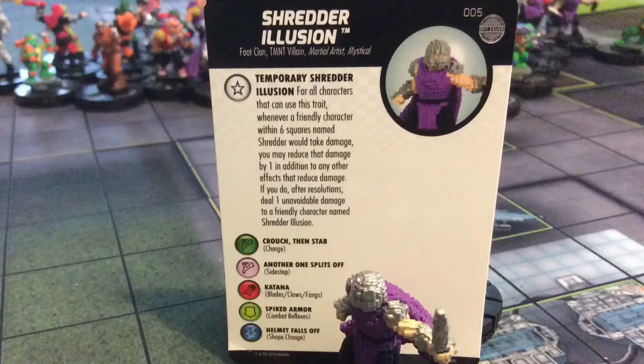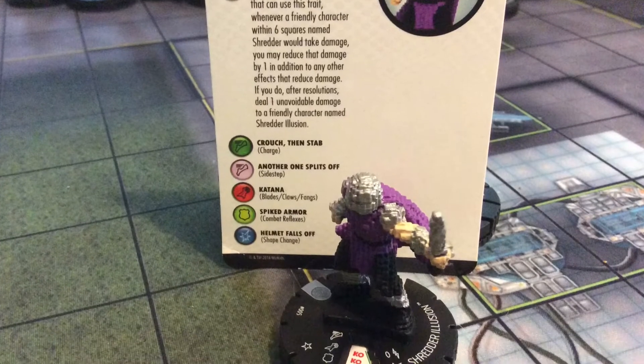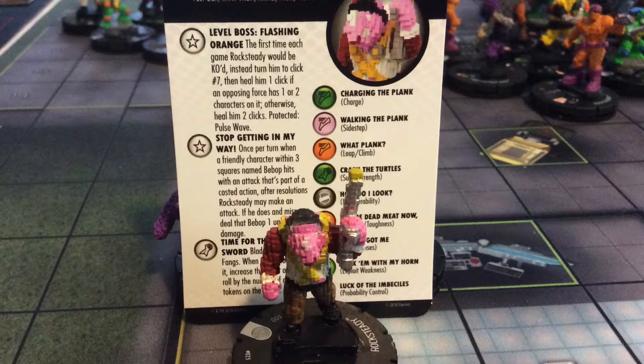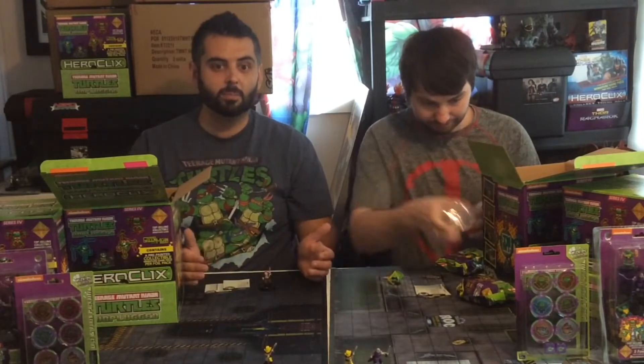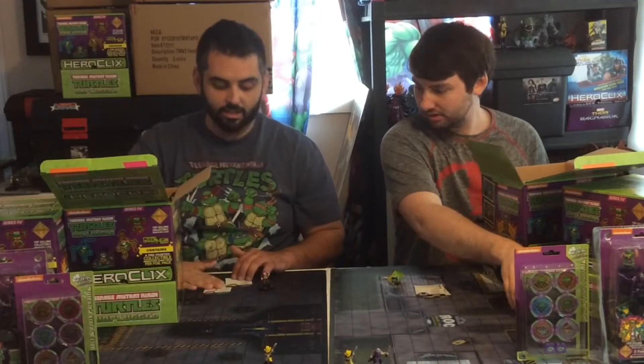Shredder Illusion. Rocksteady number 23 - he's pixelated. I like that. These pixelated figures, I really didn't think much of them at first, didn't think I was going to like them, but I really like it. I really wish they did an op kit with a pixelated 8-bit map. Anyway, I got Rocksteady number 23 and a Shredder Illusion number 5.